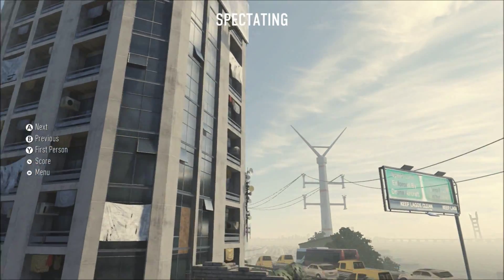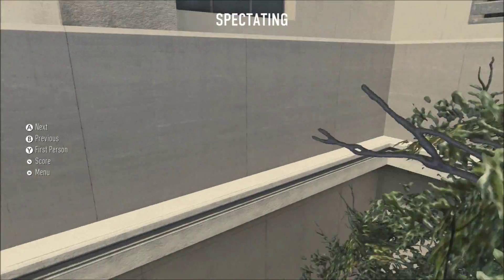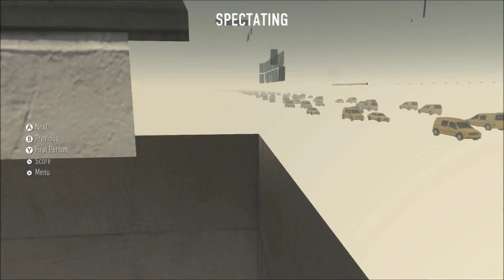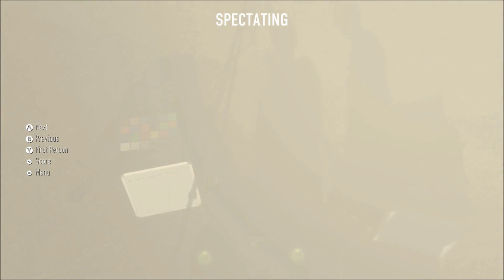Then what you're gonna want to do is switch to spectator mode. Then comes the spot shown. Once you do that, you can breach right through this spot right over here and then get underneath the map. You're gonna need to dip underneath it far enough so you can keep going along the road without being stopped by an invisible barrier.